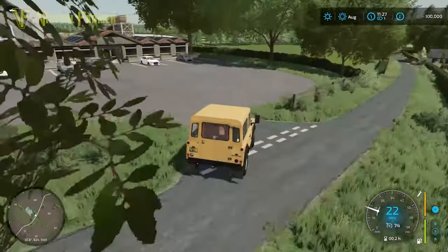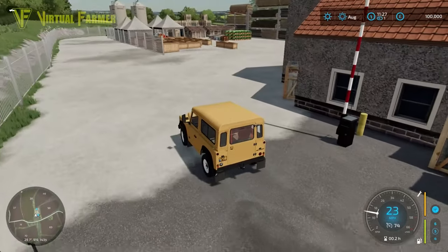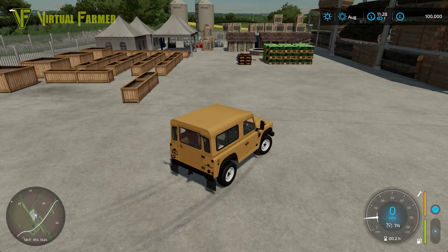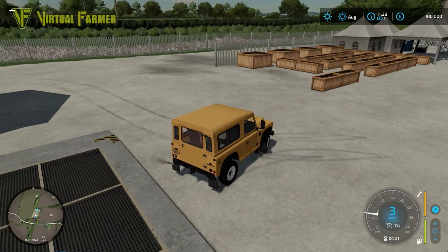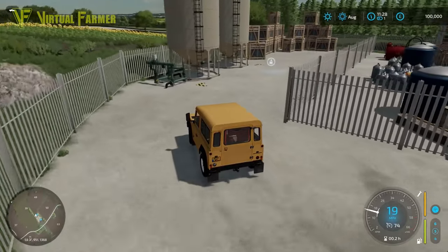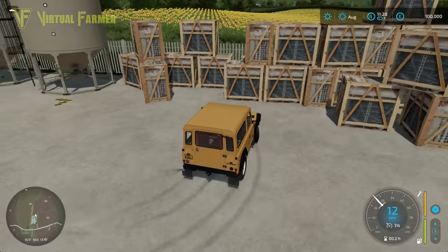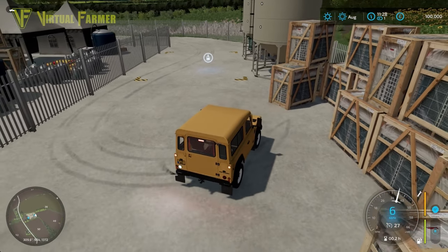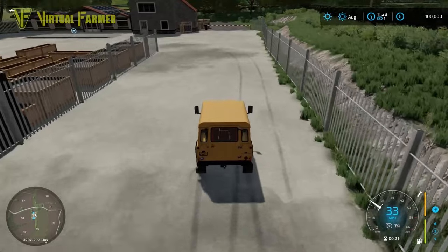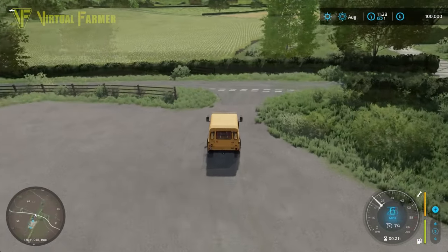We'll pull into here because there's another sell point — this is the garden centre. Around the back there's a sell point and what looks like a lime purchase point, which I always like to see on a map. It might actually be a purchase point for more than just lime — there seems to be quite a bit here and it's not the traditional lime setup, so you may be able to purchase more than just that.